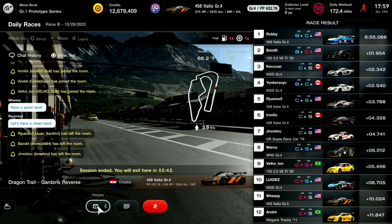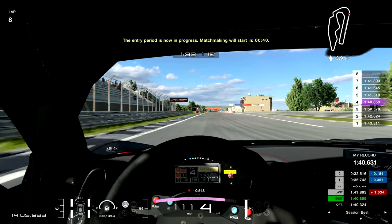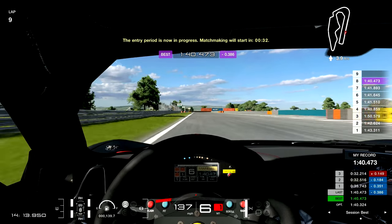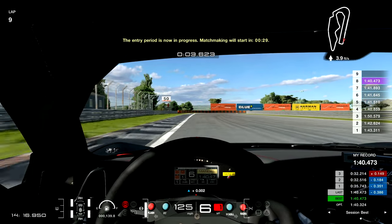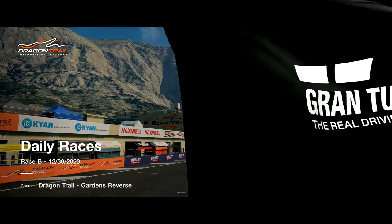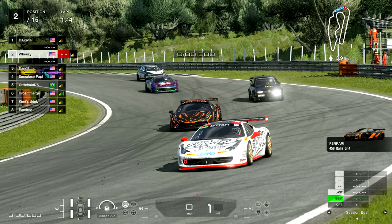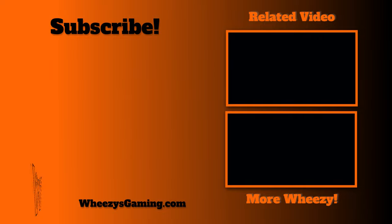Despite good pace and a good starting position, I get murdered and finish P11, losing more driver rating. Unfortunately, this actually drops me down into a D driver rating. Even though I jumped in and improved my qualifying time yet again from 140.6, in the next video you're going to see me struggle driving from the D class — but we're going to get all the way up to B. Be sure to come back for that one. Hopefully you guys enjoyed. If you did, leave me a like. I'll see you guys in the next one.